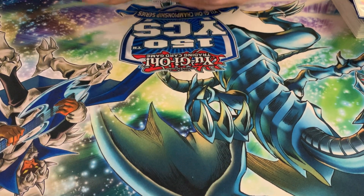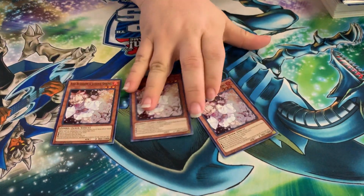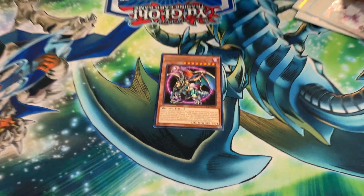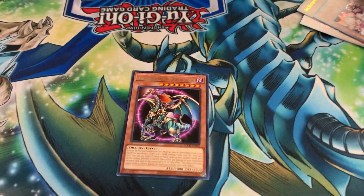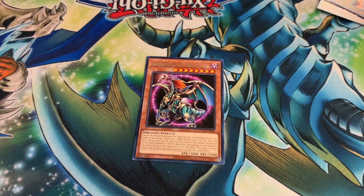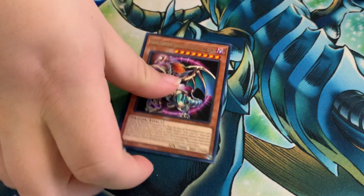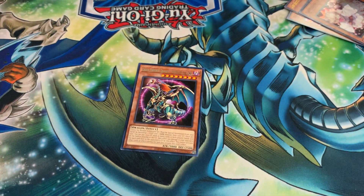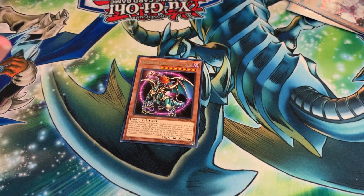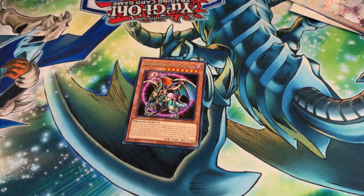For the side deck I have some options: three Ash Blossom obviously to disrupt, and one Chaos Emperor Dragon — Envoy of the End. The reason I wanted this is because I have plenty of Dark monsters along with Lights — at least six Dark monsters — so he's pretty much usable. I can pay Life Points and send all cards from both players' hands and fields to the graveyard and deal 300 points of damage for every card my opponent had to send.